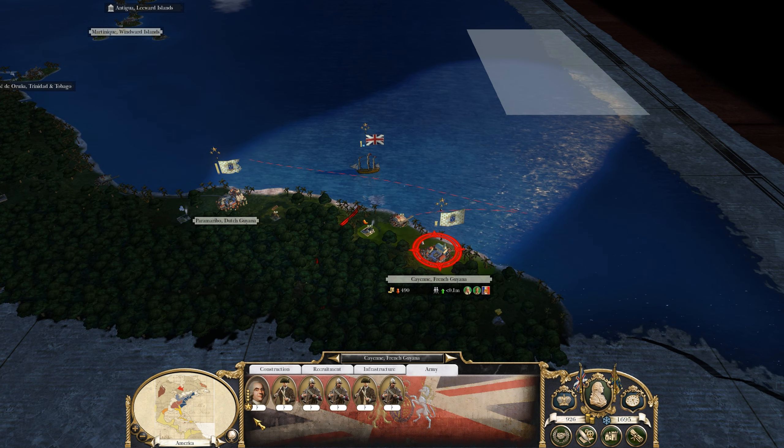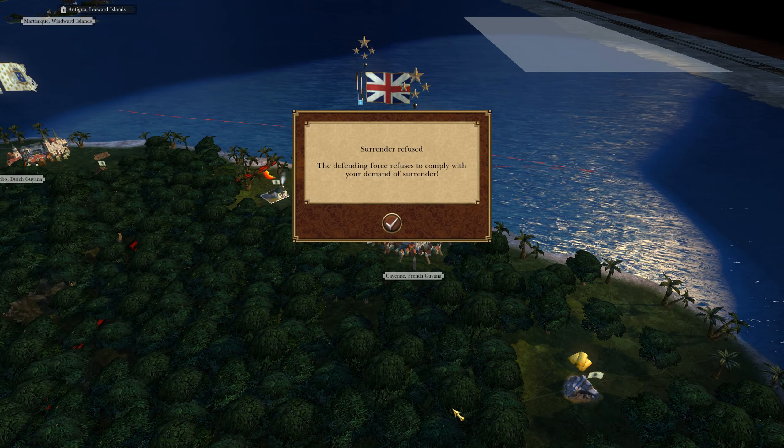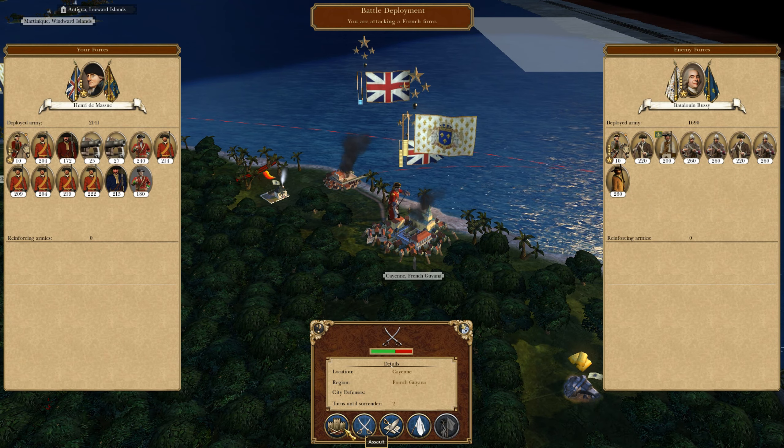They attacked the 13 colonies, we backed them, Spain decided not to join them, and now we're going to go after their overseas colonies. We're going to land in French Guiana. The garrison has refused and we're going to have our first battle against the French.